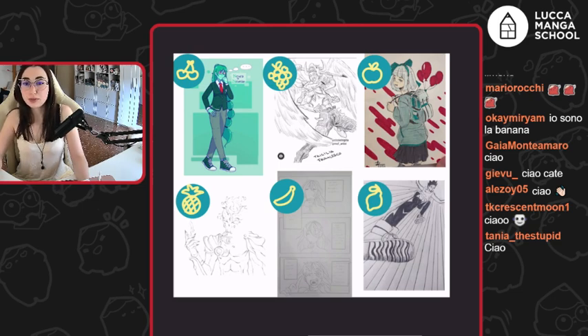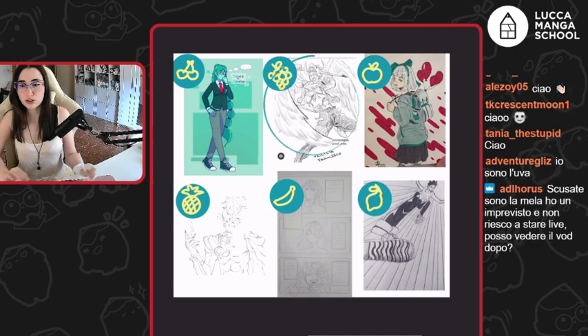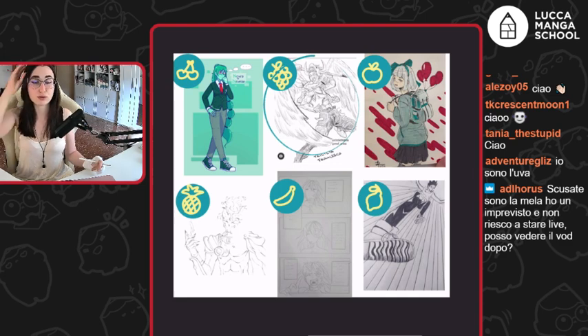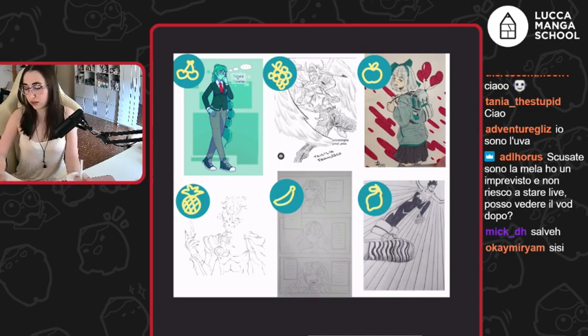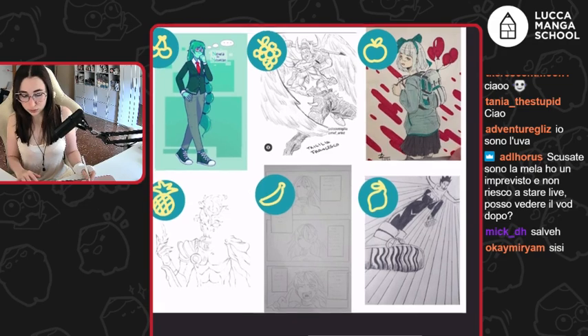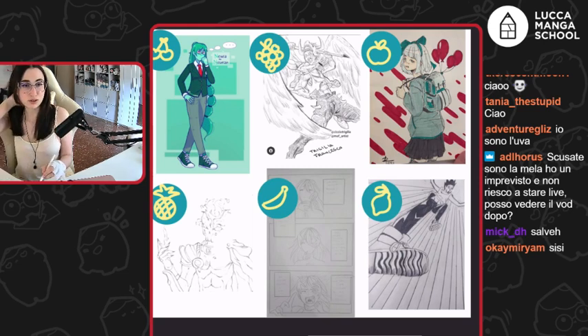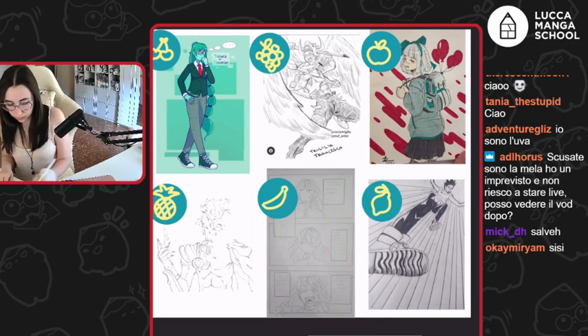Allora, se non sbaglio, Miriam aveva mandato una pagina, giusto? Adventure Glitz dice: io sono l'uva, perfetto. Vai, allora cominciamo da Adventure Glitz. Adlorus, se non sei in live non ti posso correggere, perché faccio domande e interagisco. Ho un'altra persona in conto, quindi metterò qualcuno dalla coda. Cominciamo dall'uva, poi Adlorus se ritorni in tempo, bene. Partiamo.